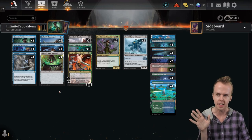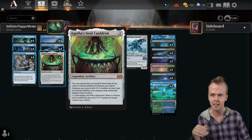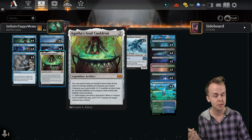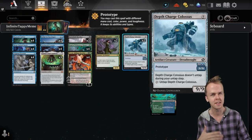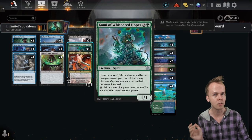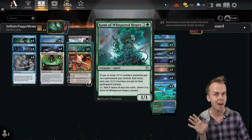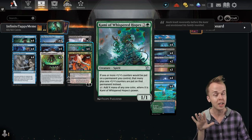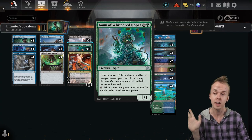The basic idea of the deck is that you have things that let you combine activated abilities from multiple creatures — in Agatha's Soul Cauldron and Patchwork Crawler. Ideally, we're hoping to get Sleep Cursed Fairy's ability to untap itself, or less preferably a Depth Charge Colossus's ability, onto something that can also tap for mana, like Kami of Whispered Hopes or Deathbloom Ritualist. Once you have the ability to untap them, if they are tapping for more than one mana, you can generate infinite mana.